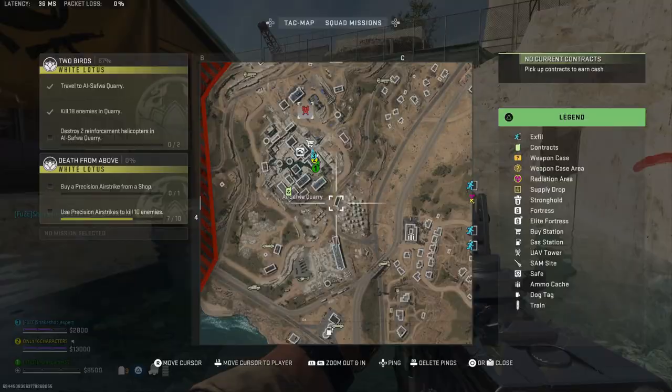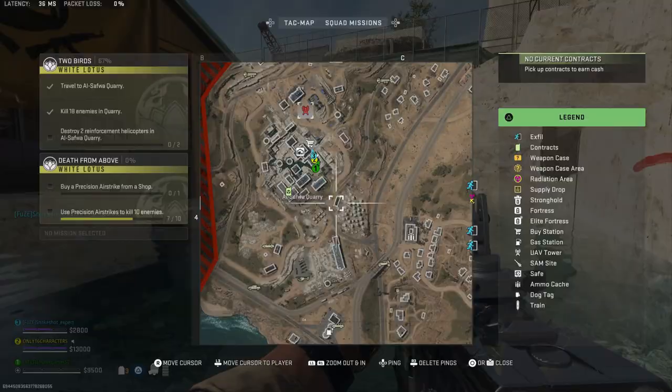You need to go right here to this building on the southeast side of Al-Safwa Quarry. This is the trailer all by itself, next to the field with stacks of stone in it. Unlock it and you will find a supply crate, a supply chest, a fridge, and a bunch of other valuable loot.